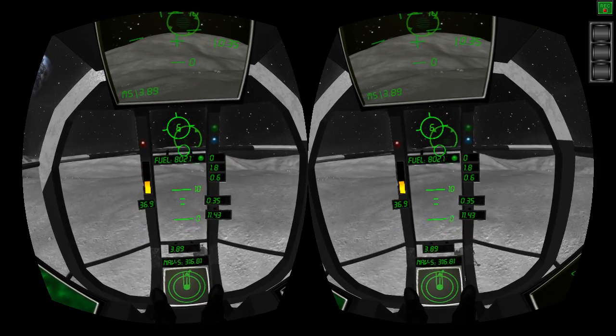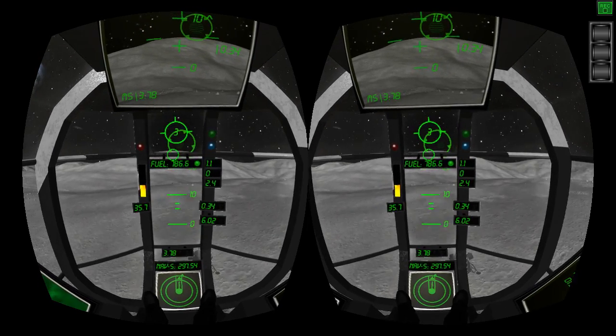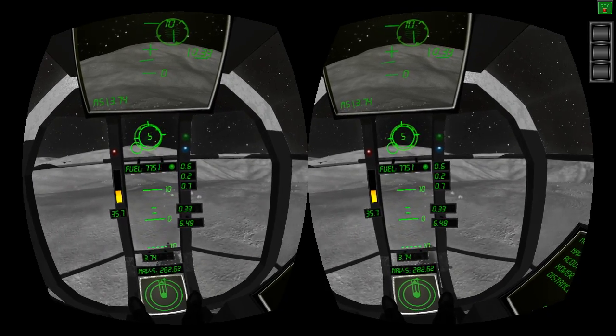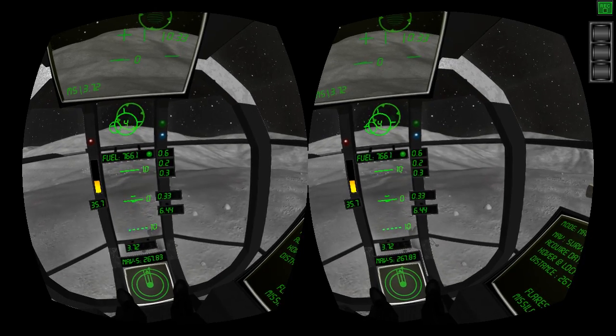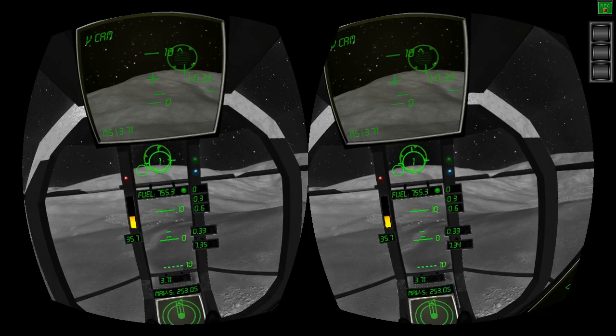Not to be confused with the Oculus Rift — your drift correction. Because we are in space, these numbers on the side here — 0.6, 0.2, 0.4 — that's pitch, yaw and roll in degrees per second, and that's how much I'm rotating on those axes.